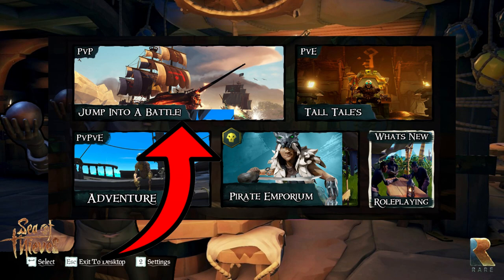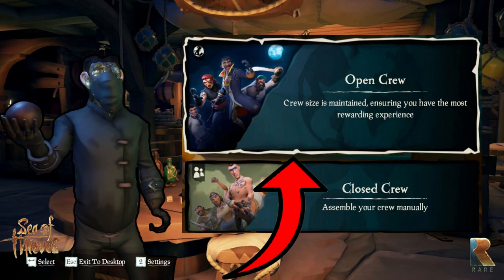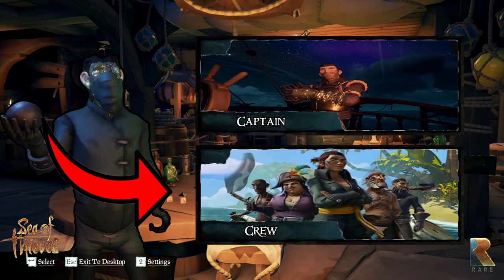The main title menu features a 'Jump Into Battle' option for players who are strictly interested in the latest addition to the game. If you select this option it will ask you which faction you would like to represent. If you select open crew, it will eliminate everybody who is not interested in battling for that faction you chose. You'll pick the ship size and lastly decide if you want to be the captain or the crew.